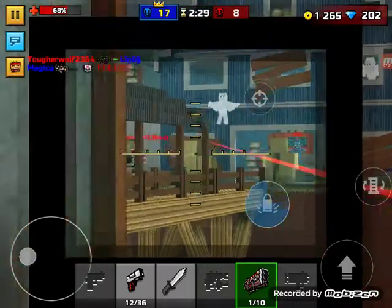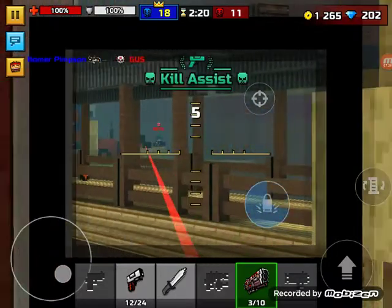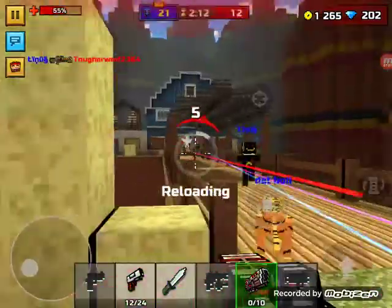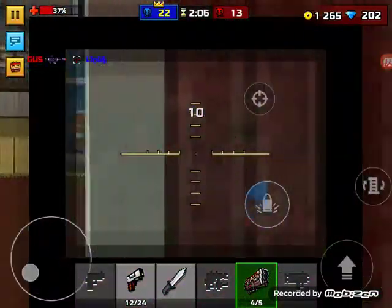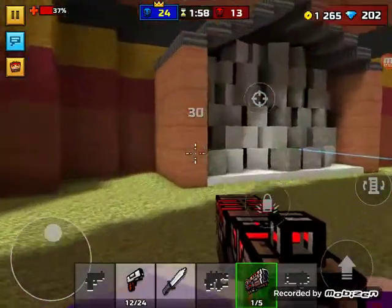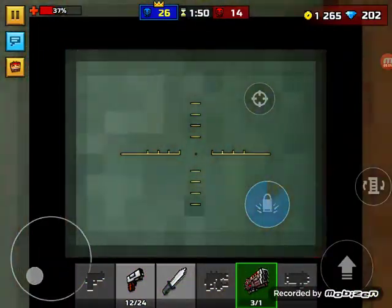With the Railgun you can quickly get a double shot. There are going to be players who look like they're hacking, but they're not — they probably just have OP weapons. Don't freak out because you will also get OP weapons. I just got a headshot, and the Railgun really does come in handy for one-shot kills. You've got to be really cautious about getting your kills.